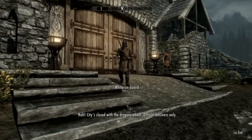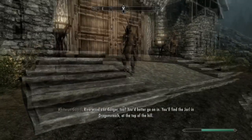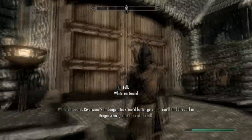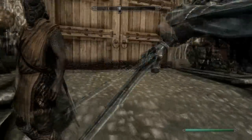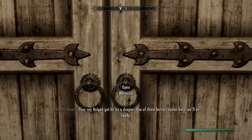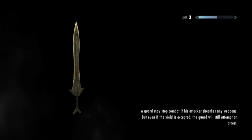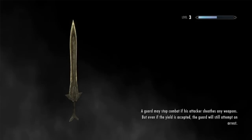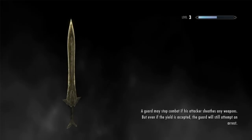Let's go up here — hold on, the city's closed — Riverwood requests for the Jarl's aid. You better go on in, you'll find the Jarl in Dragonsreach at the top of the hill. Come on let me in. They say Helgen got hit by a dragon — I just told you, you stupid schmo. Blah blah blah.